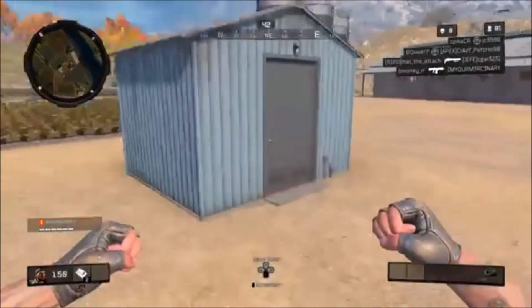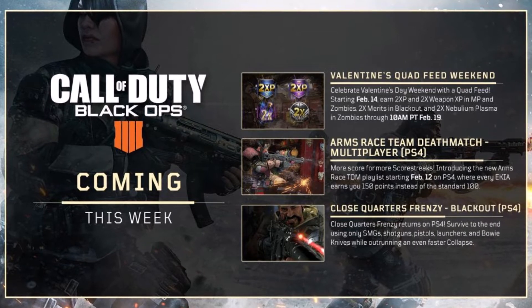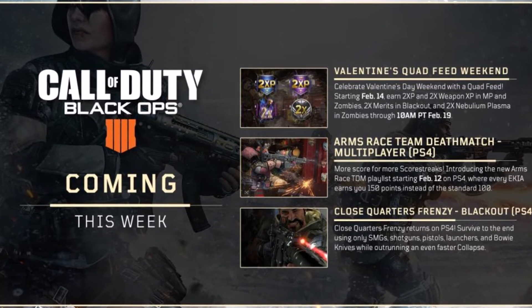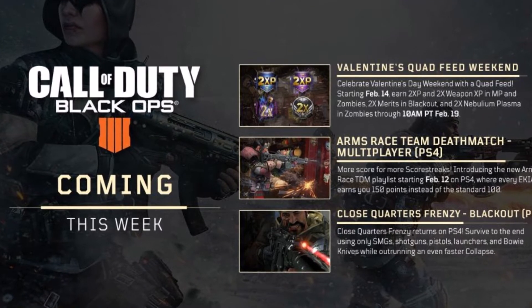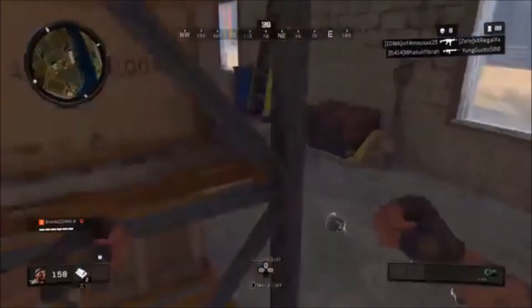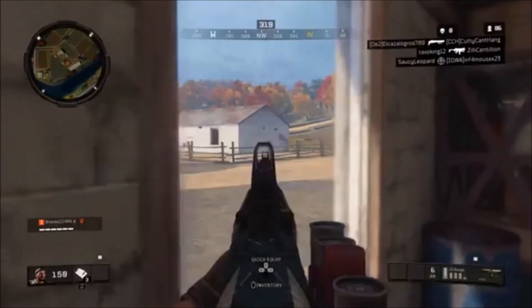There's also going to be a special Valentine's Day event this week — Valentine's Quad Feed Weekend, which is double weapon XP and double XP in multiplayer and zombies, double merits in Blackout, and double XP nebula and plasma. Along with Arms Race TDM for multiplayer on PS4, and Close Quarters Frenzy in Blackout, where you have SMGs, pistols, launchers, and the famous Bowie Knife.